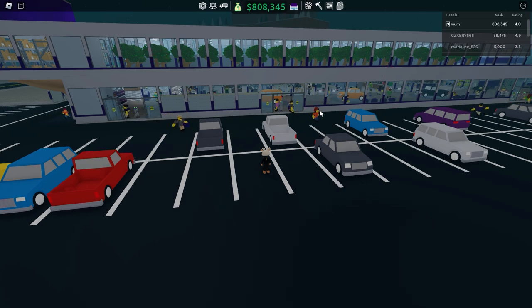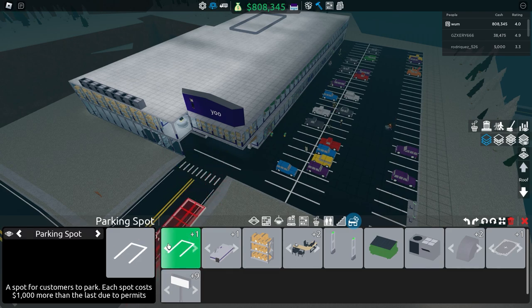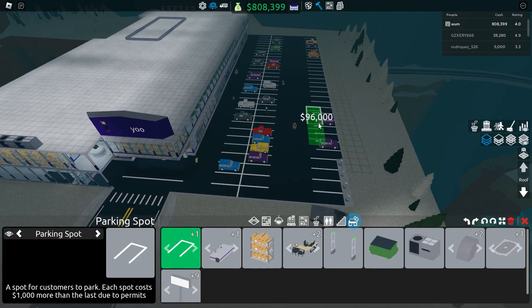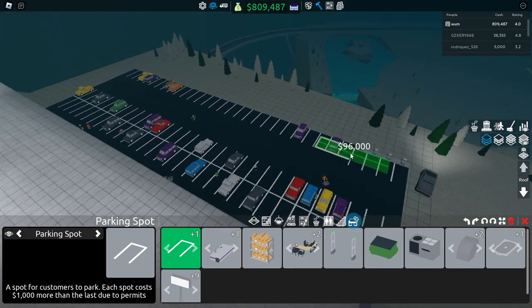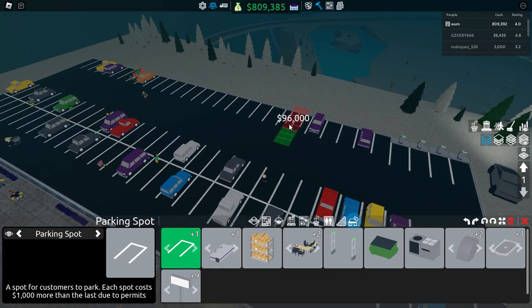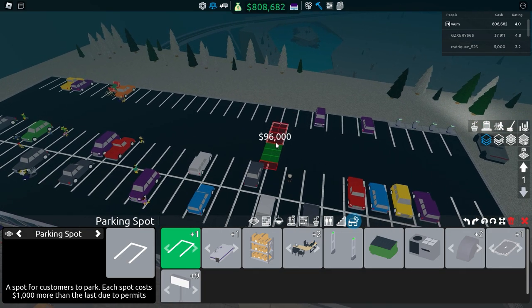What is up YouTube! Today I'll be showing you how to use every infrastructure item in Retail Tycoon 2. To start off, we have a singular parking spot. My next parking spot would cost $96,000, but when you start off it'll be pretty cheap, like $4,000 for a new parking spot.